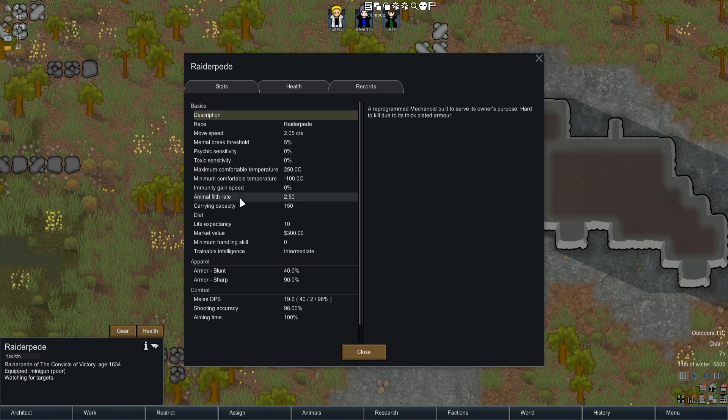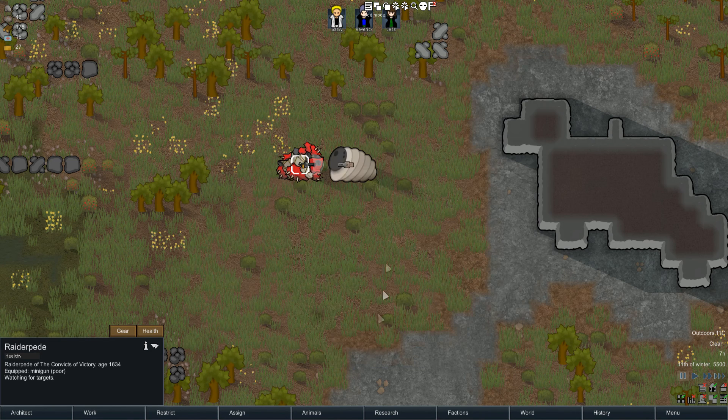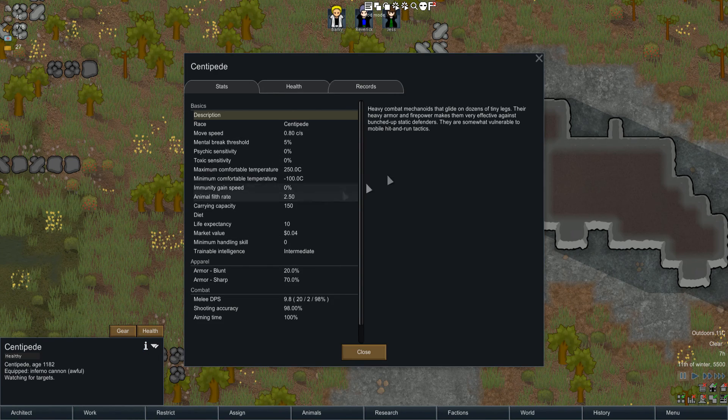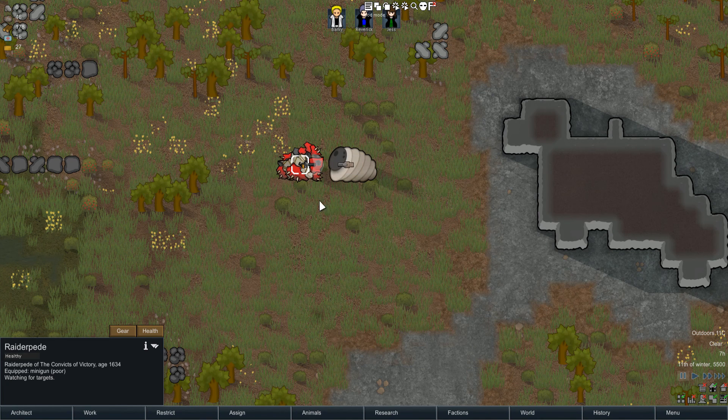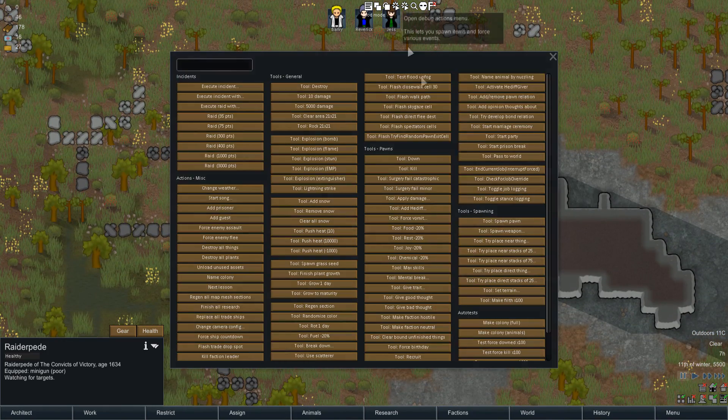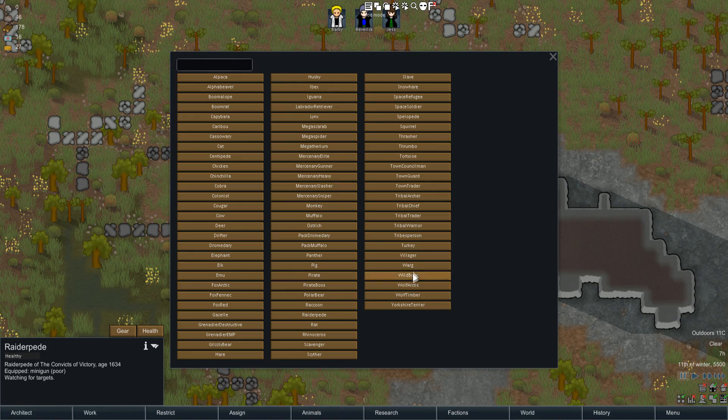Just to give you an idea of how strong they are, they have twice the HP of a normal centipede, and their movement speed is 0.80 - so they have almost three times the movement speed of centipedes as well as twice the HP. I'm going to remove that centipede and try to add in one that has a minigun so you guys can see them fight.